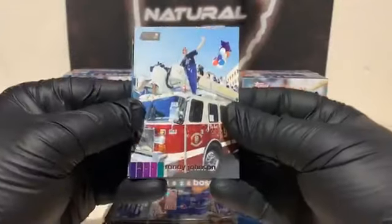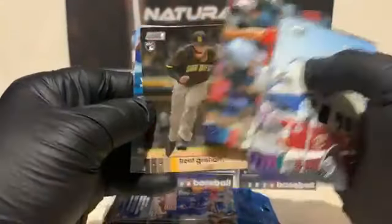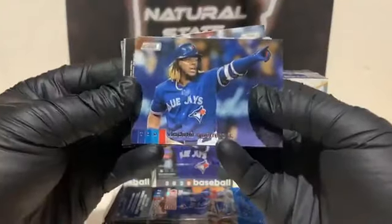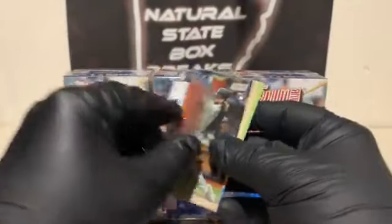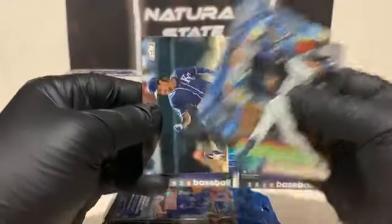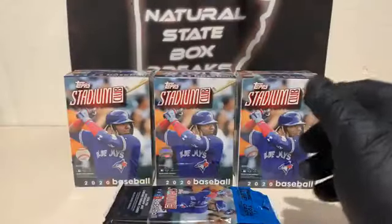Pack number four. Starting off with Randy Johnson on the fire truck. Danny Jansen for the Blue Jays, Masahiro Tanaka base, Austin Meadows for the Tampa Bay Rays, Mike Clevinger, and a rookie Trent Grisham. We've got a Vladdy — I want to believe that is a short print variation there. We'll sleeve that one up. We've got a burn, Shohei Ohtani for the Angels, and Austin Riley — that is the black parallel for the Braves. Jake Fraley, Matthew Boyd, and Alberto Mondesi for the Royals. We've got the black parallel of Austin Riley for the Braves. Two value packs left to go.